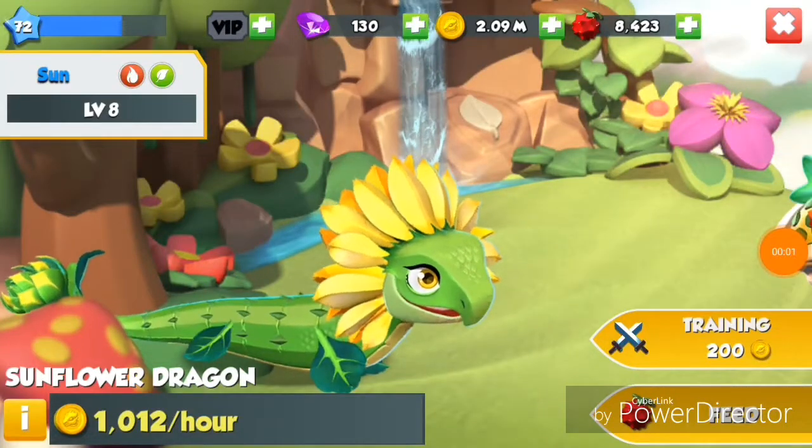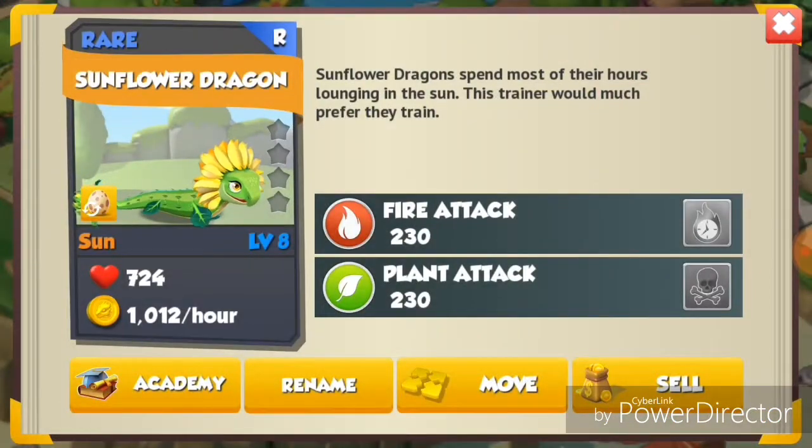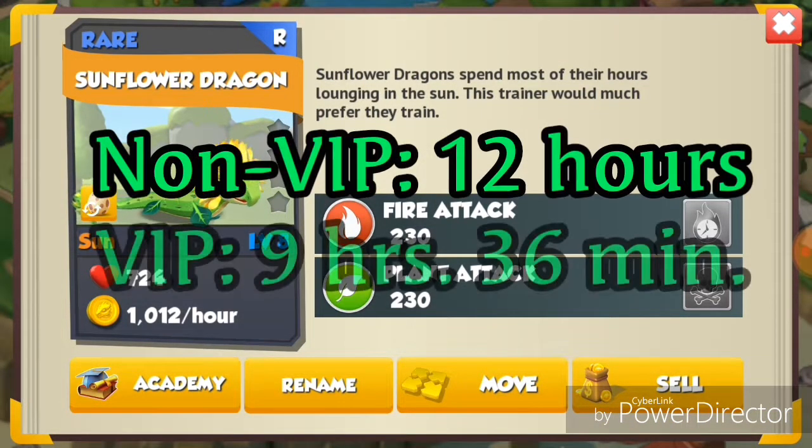Hi there everyone, today let's take a look at how to breed the sunflower dragon. The sunflower dragon is rare, with fire and plant elements. Its regular breeding time is 12 hours, and 9 hours and 36 minutes if you are LP active.